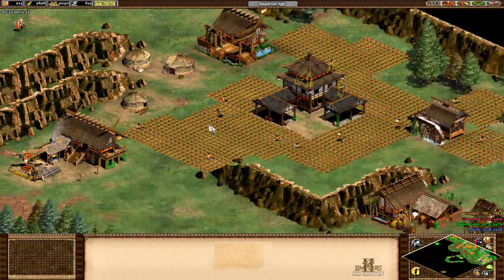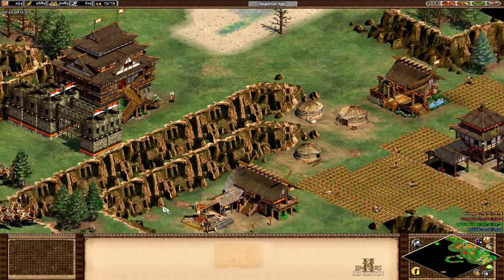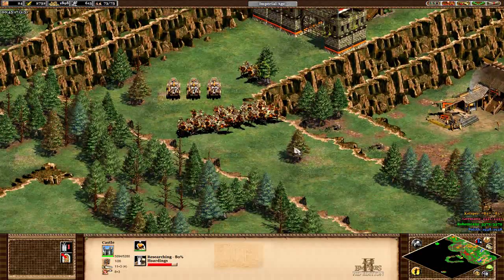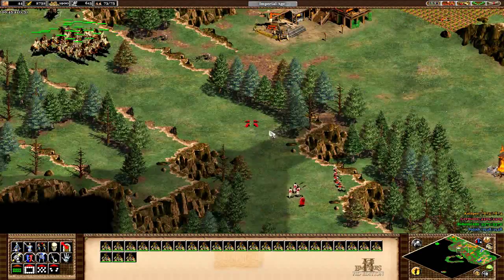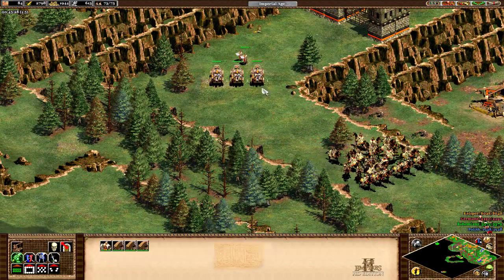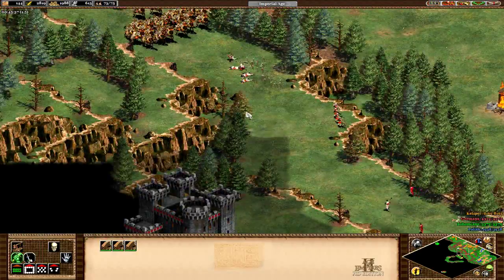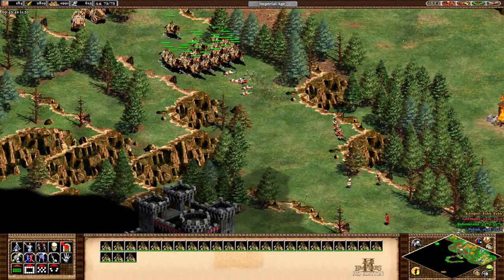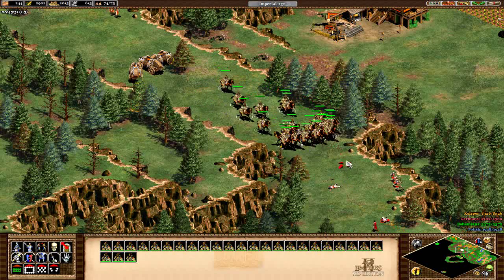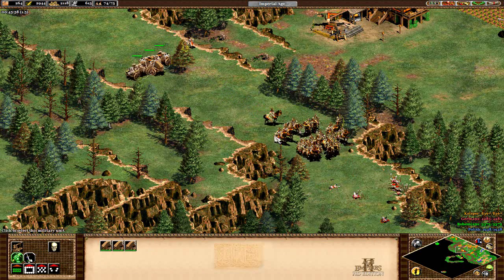We're going to bring a couple of monks and I'm going to delete some of these farms to get an additional two trebuchets out. I'm going to start attacking now. We've got pikemen — kind of strange, but let's get these guys up and take out the pikemen, no worries. The main thing is — come on, get through there. There we go. Let's get the trebuchets coming through.